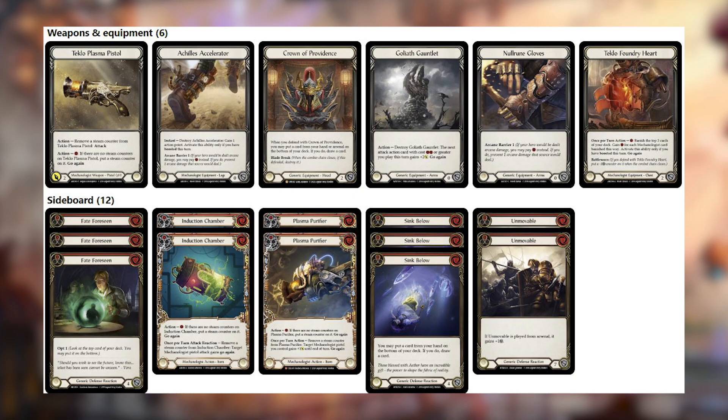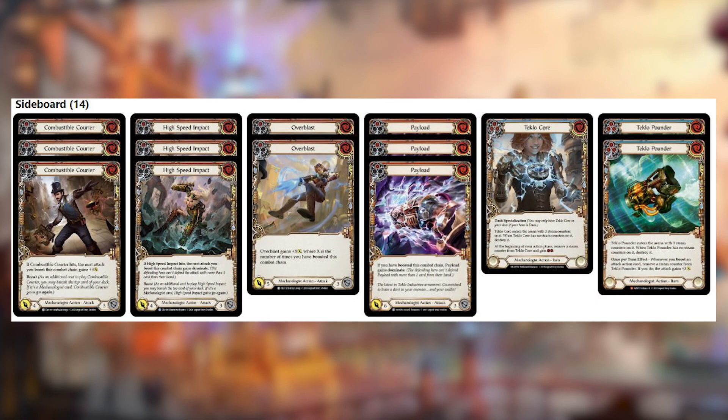If you're sideboarding out the aggro package, Founders and Teclocore obviously come out for the pistol items. Cards like Overblast, Red High Speed Impact, and Red Combustible Courier are not suited to decks that are blocking a lot — they're mainly there to facilitate your aggressive strategy. On a more defensive plan, all these cards are replaced with D-Reacts. The payloads could honestly be left in, but if you really want to run the side-60 to get the pistol items as quickly as possible, it's probably best to just cut those cards.